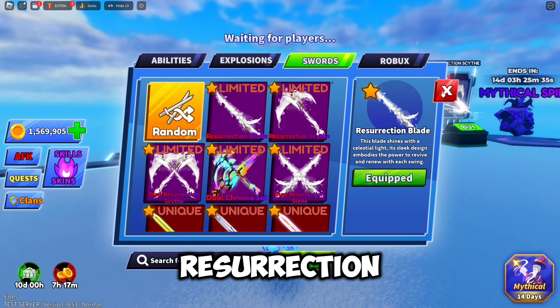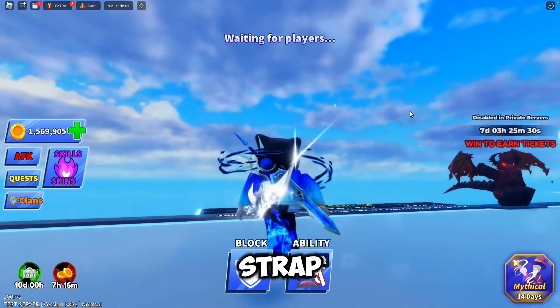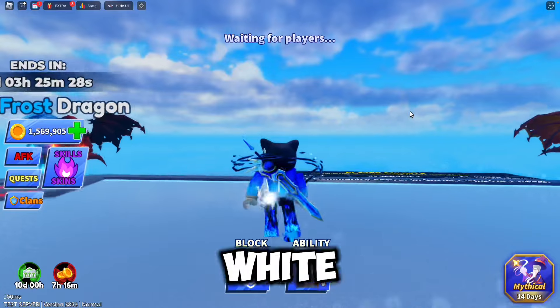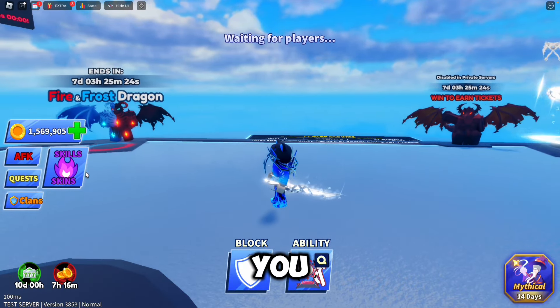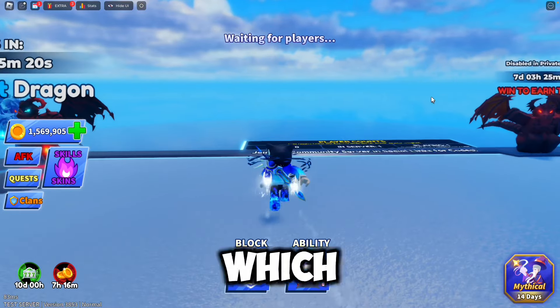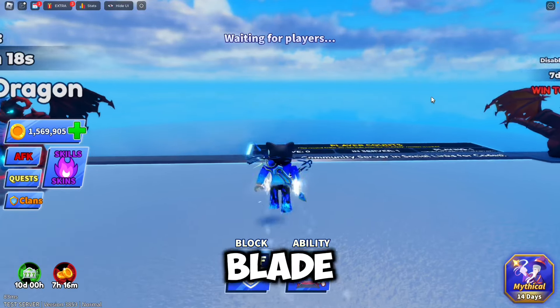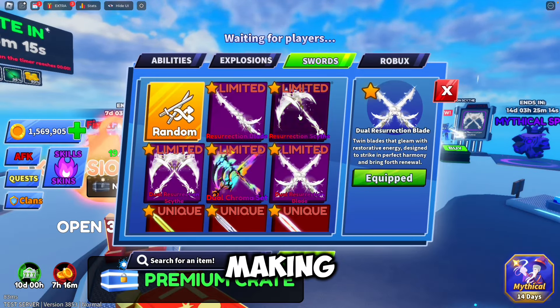Now, here we got the Resurrection Blade, the first of the limited swords. It has a nice-looking strap around it, and it looks peaceful and white with a nice smog-looking thing around you. It looks pretty cool. Next, we got the Dual Resurrection Blade, which is just two of the regular Resurrection Blade with double the particles — two swords making smog particles.